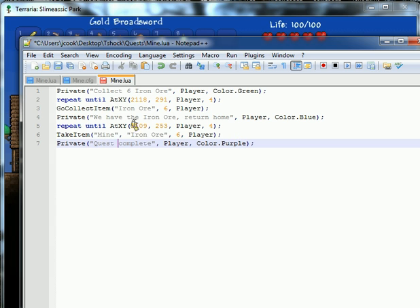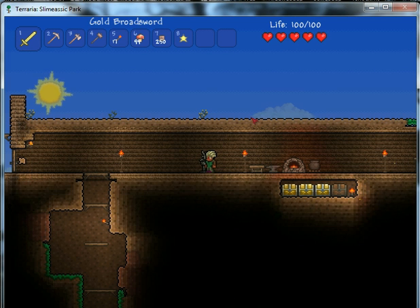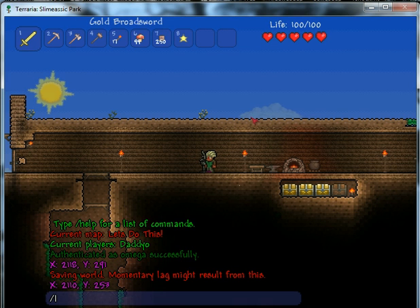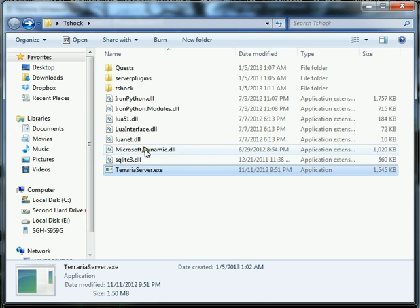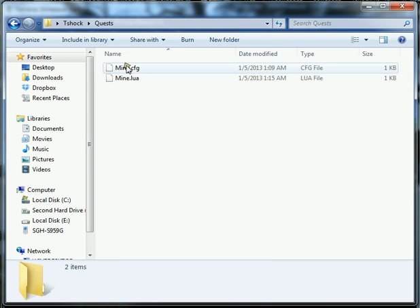Now I want to show you how to apply this quest to your game. We're going to save it — we have our config file and our Lua file both saved. What we're going to do is reload quest data, and what that does is reload all your quest files that are in the quest folder.